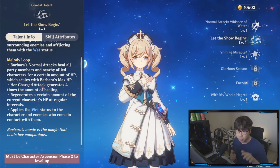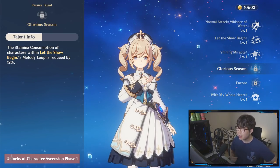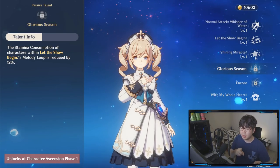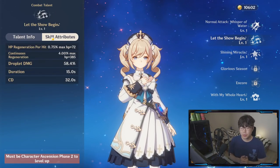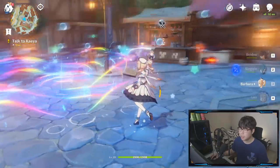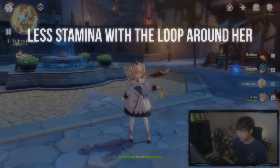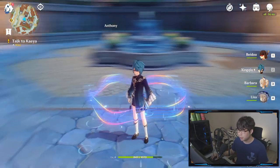As soon as you ascend her past phase one, you will automatically unlock a passive talent: when you have the E skill — the melody loop, 'Let the Show Begin,' whatever you want to call it — active, your characters are going to consume less stamina. They can run further, glide further, swim further, and climb further. The skill duration is 15 seconds with a 32-second cooldown. With the passive talent unlocked, you'll consume less stamina and be able to heal your party members even further.